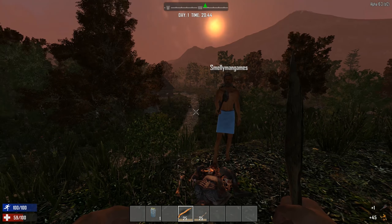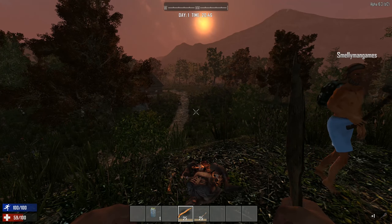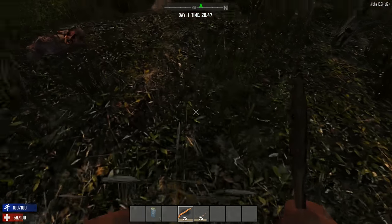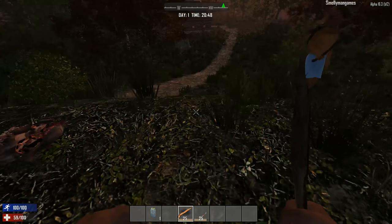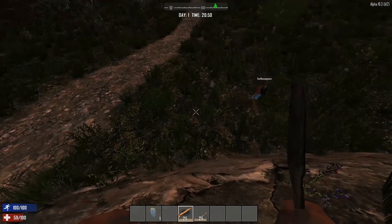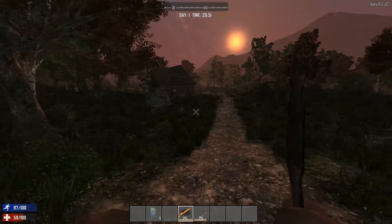Guten Tag and welcome back to Smelly and Buster playing 7 Days to Die Alpha 16.3. We can start right where we left off. Day 2, which is still just Day 1. And off to the next house.